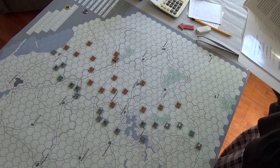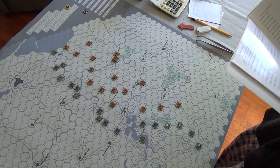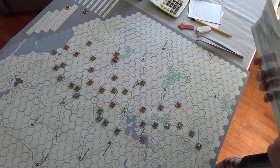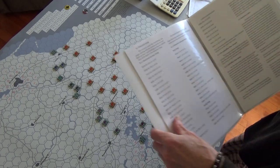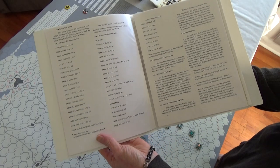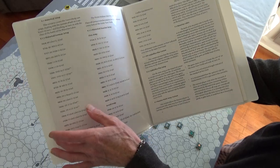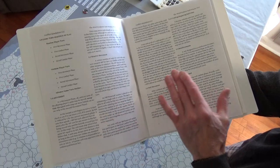I'm going to start reading off the scenario first. This is the Masurian Lakes scenario, and it says in the book here — which is really well done. I really find it's a good layout. Nice big fonts, easy to read.